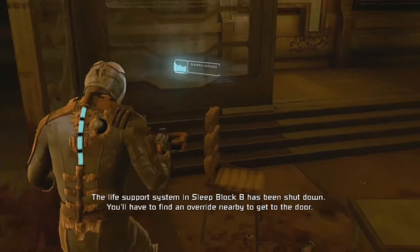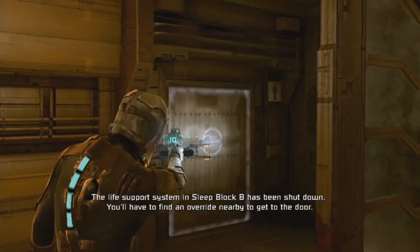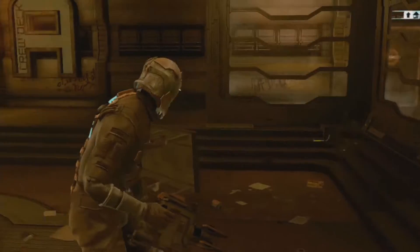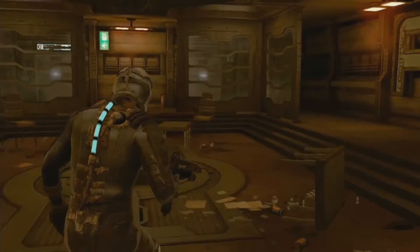A quick tip before we get to the next point: do not — and I repeat — do not enter this room. On the other side of this door there will be a super or advanced slasher, and super necromorphs like the slasher can one-hit you on impossible mode. You have been warned.